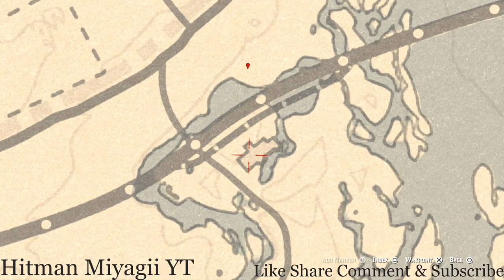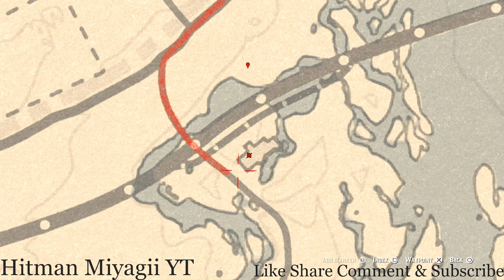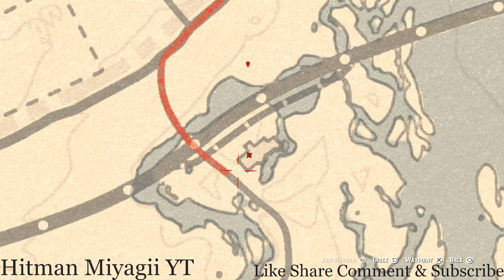If you guys want to get an extra lost jury, right here at this location pull out your metal detector inside this structure and that's what you will dig up — a random lost jury.